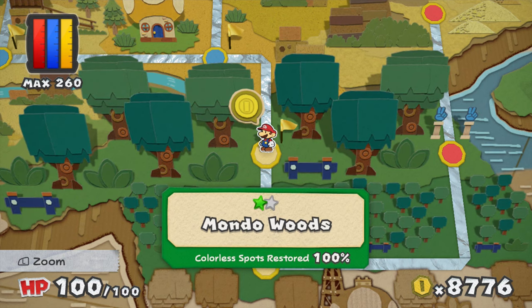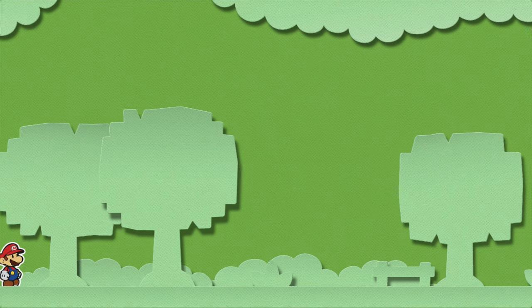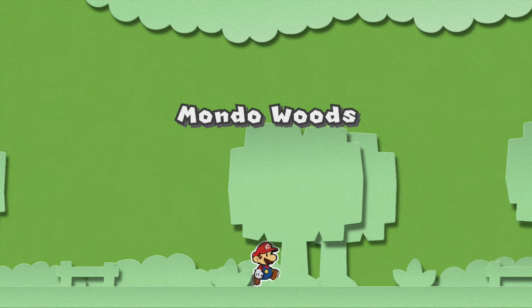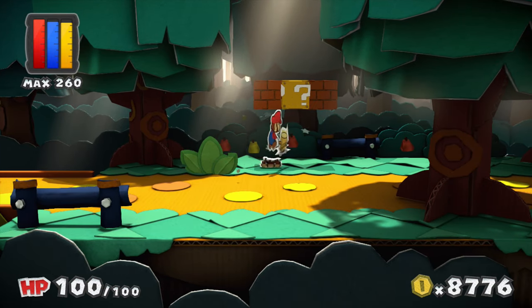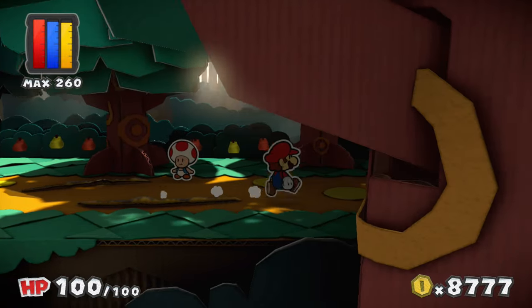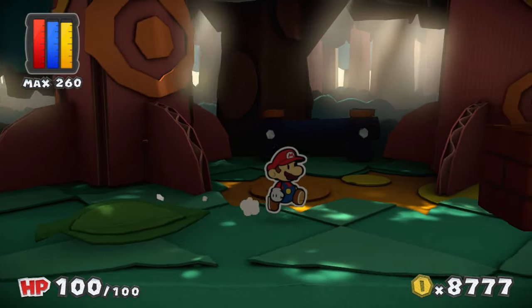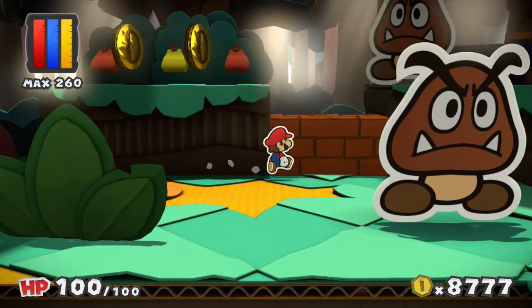You really want to run into the Shy Bandit if you're going for 100% in the museum, because he can drop the Shy Bandit card which is necessary for completion. And if you manage to get more than one, when you use that card in battle, unlike other enemy cards, the Shy Bandit card gives you a greater chance of getting an enemy card - which is amazing!